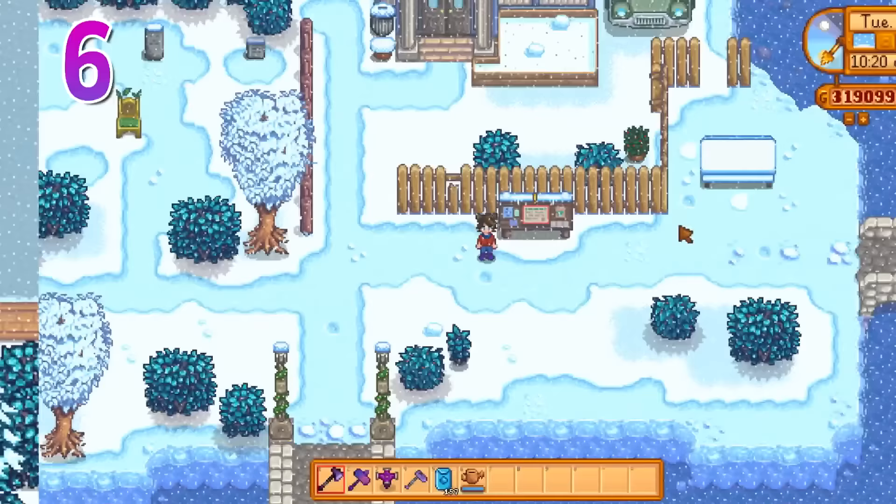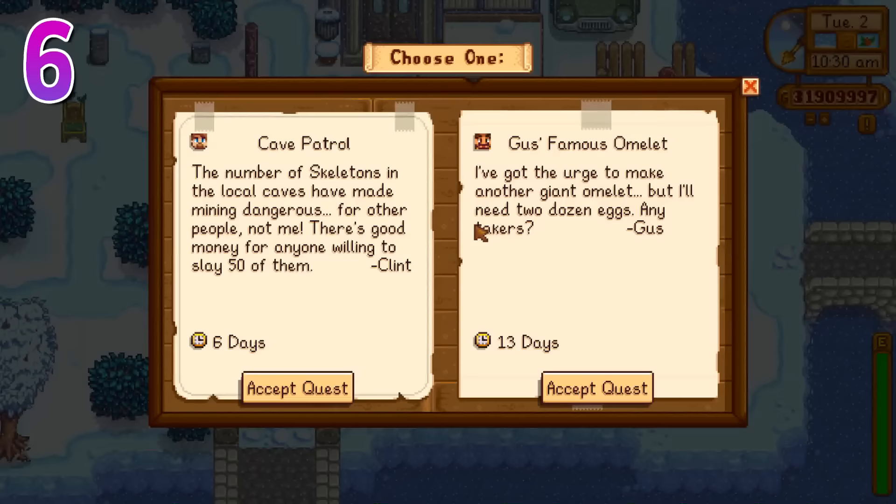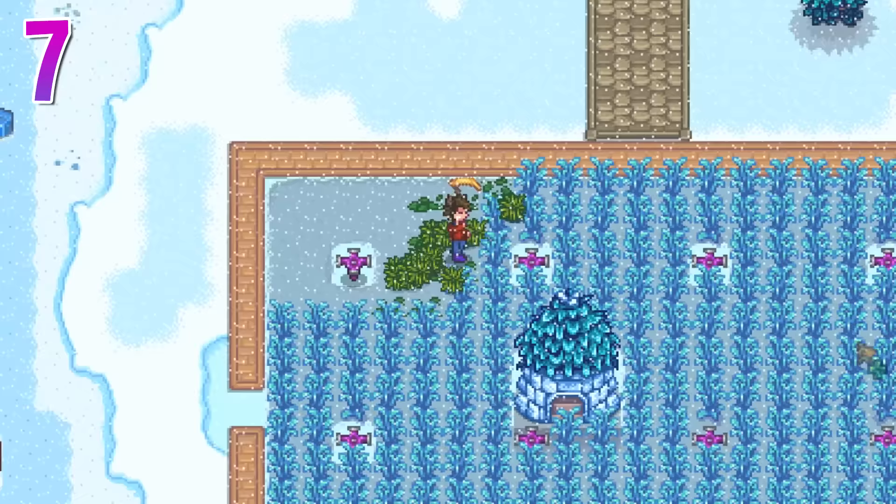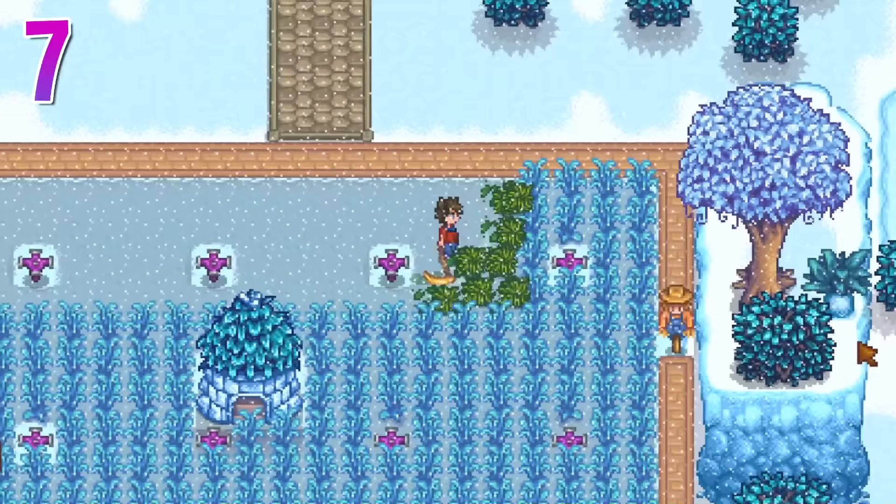Thanks to the version 1.5 update, we have a whole new set of challenges to focus on: the special orders. These are pretty hefty challenges, so all of the extra time you'll have will do well here. You can't get any challenges that are impossible to complete in winter, such as the crop gathering missions, so don't worry about that. Funny enough, you get the only other crop that can grow in winter from a special order — fiber seeds. It's unlocked by doing the Community Cleanup Challenge, and it works just like any other crop, but it doesn't give you any experience and it produces fiber, which is useful since you can't find any other fiber on your farm during winter.